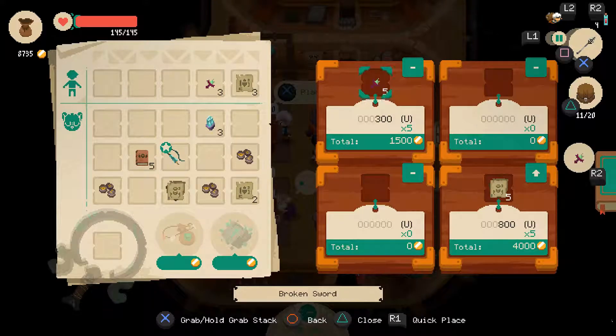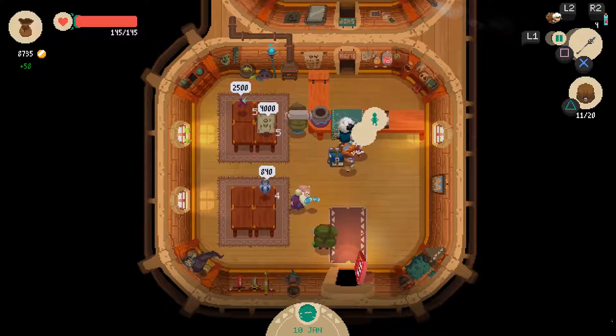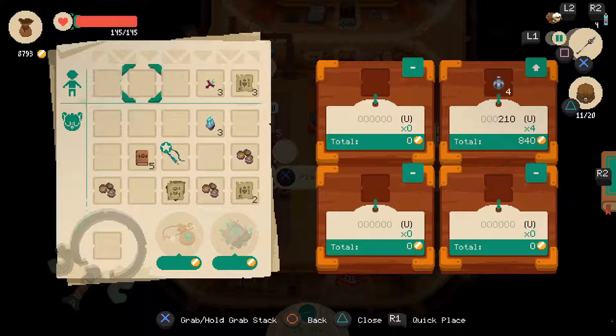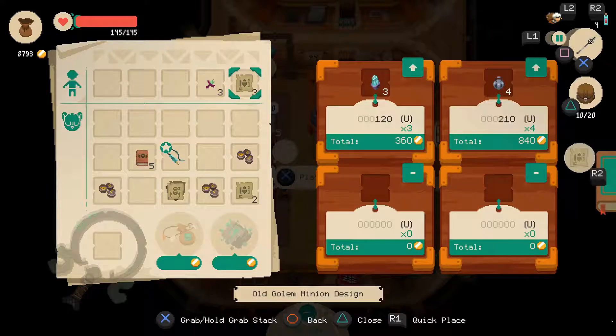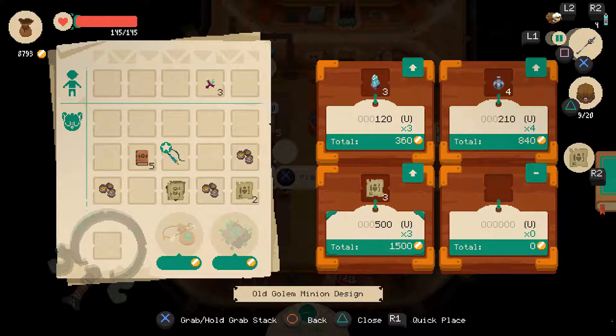Let's up the price on this to 500. Let's see if it's too much — I might drop the popularity because of it. I don't really care. So 500 is too cheap, let's go 800. That can stack, and 800 was still too cheap on that.